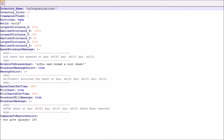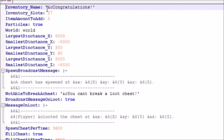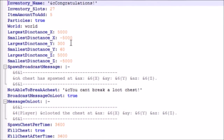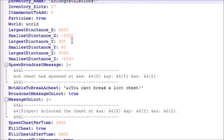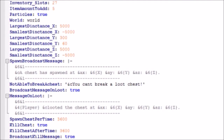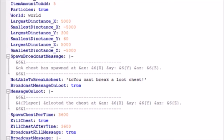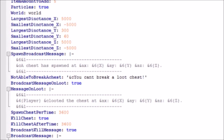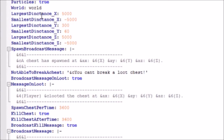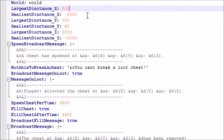Now let's look at the config file. You can see the inventory name — that's what said 'congratulations' when we opened the chest — you can change that to anything, like 'you're awesome.' You can change the number of inventory slots, toggle the flame particles on or off, and set which world you want the chests to spawn in.